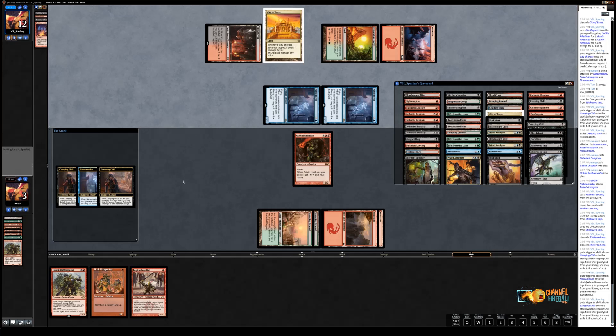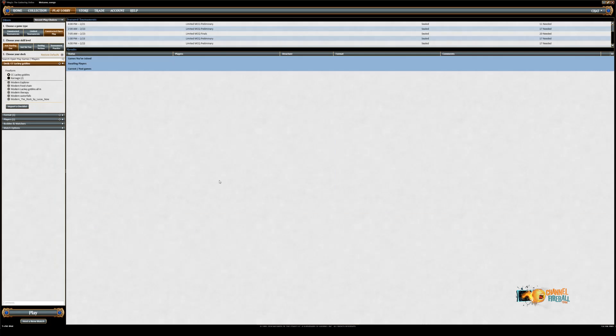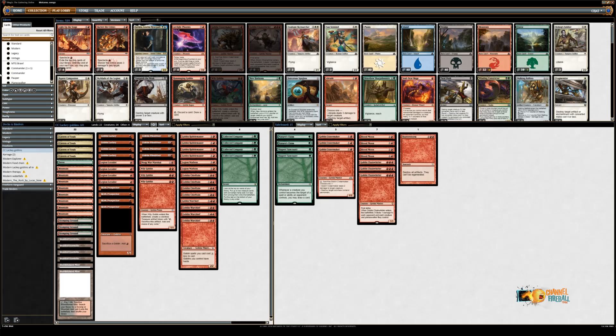Two really hard matchups. The third one is more interesting and it's also a tough matchup though. We're 0-2 so far, but we've got Blue-White Control coming up. So Path to Exile and Supreme Verdict won't make it easy, but at least it'll be a little bit easier than Narcomoeba plus Conflagrate.